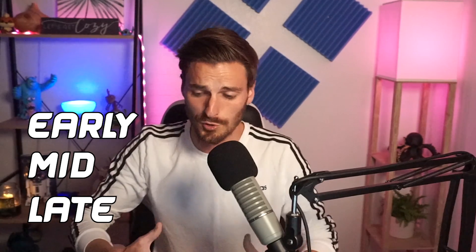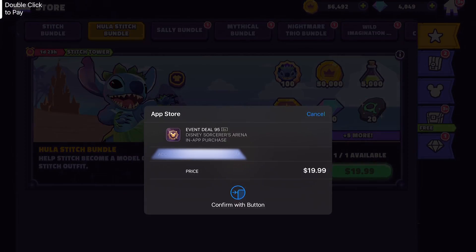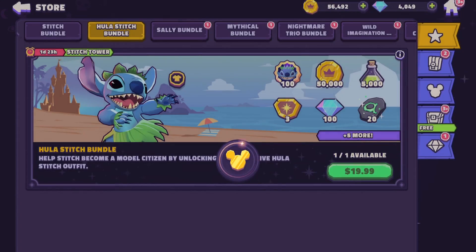In today's video we're going to go over early, mid, and late game and things to spend your money or gems on. We'll also be talking about tips and tricks — things you must or should buy, and things you shouldn't buy if you're spending money. I currently don't have a test account, so yes, I do spend money in DSA — I'm a little bit of a chubby dolphin.